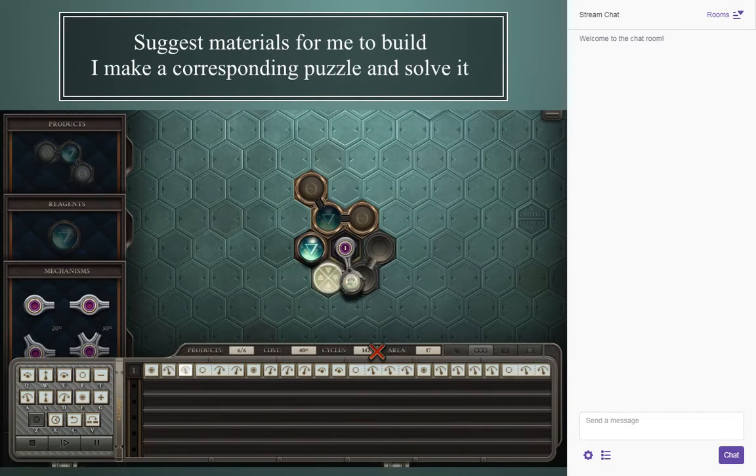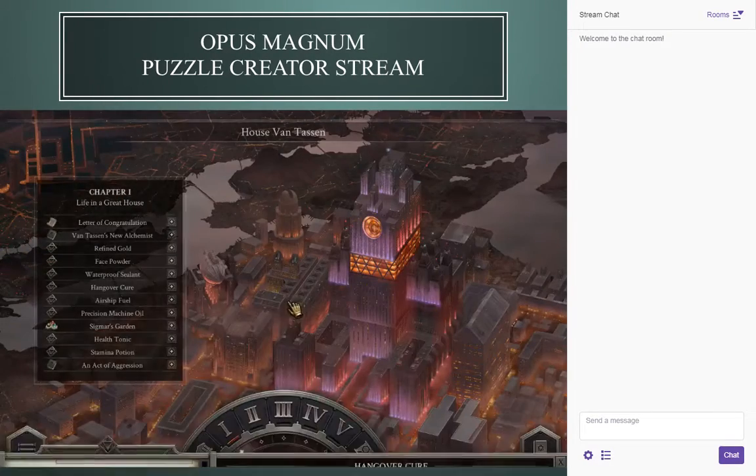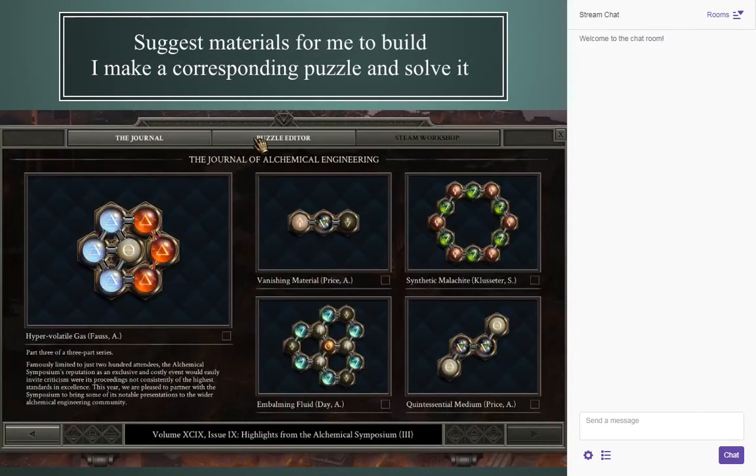I'm here doing another Twitch stream. As you can see here, I have my intro animation screen, which is a puzzle from the game — early part of the game, chapter one. Alright, puzzle editor.